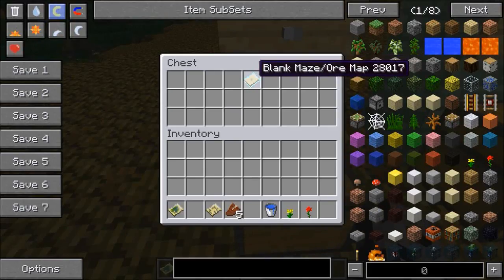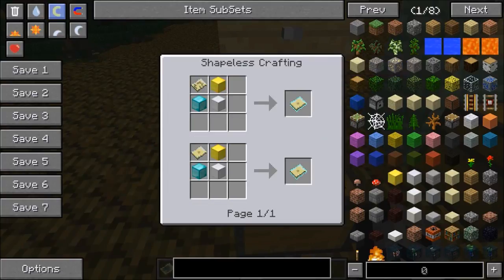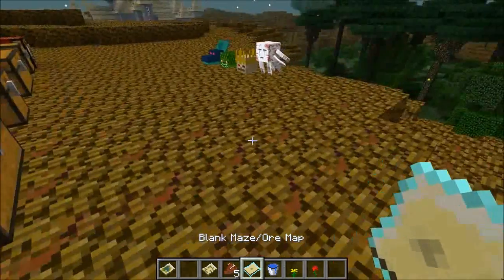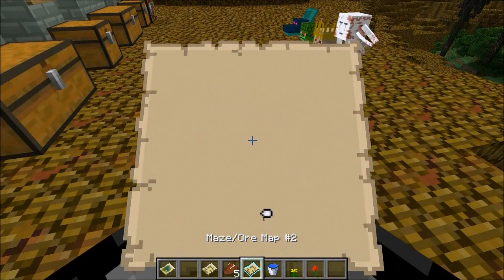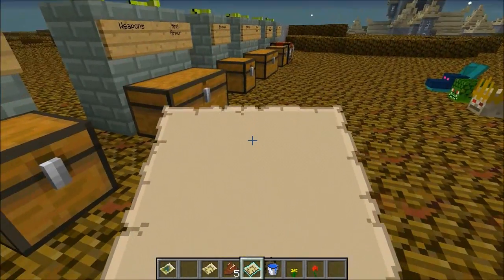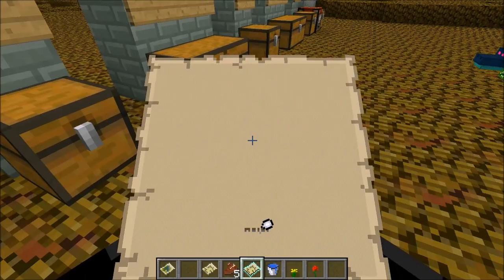Very similar is the maze slash ore map — it does the same thing except you can see ore on the map too. This one is extremely expensive: you need to take your maze map, a block of gold, diamond, and iron to make it. The only difference when you right-click it is that ore will show up as well, and I believe sometimes you can see caves too. So it can be pretty useful when you're exploring caves.